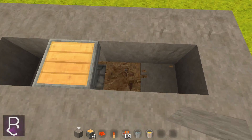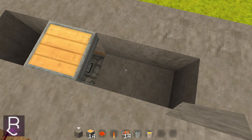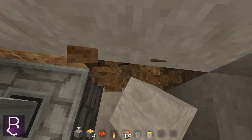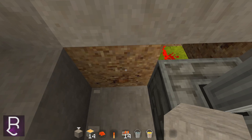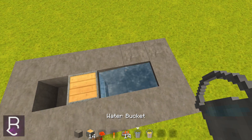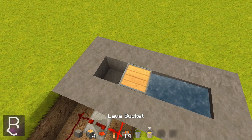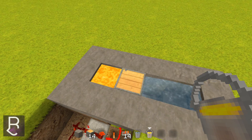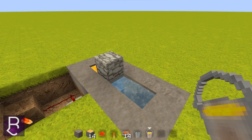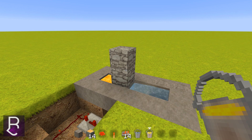I'll go ahead and make this stone. Right here what we need to do is delete this block, and we're going to put our water running right here. Get your bucket of water and put it right there, and then we're going to get our bucket of lava and place it right here. Now, as you see, it'll make cobblestone. This is a very nice cobblestone generator, and it'll just repeatedly push it up.